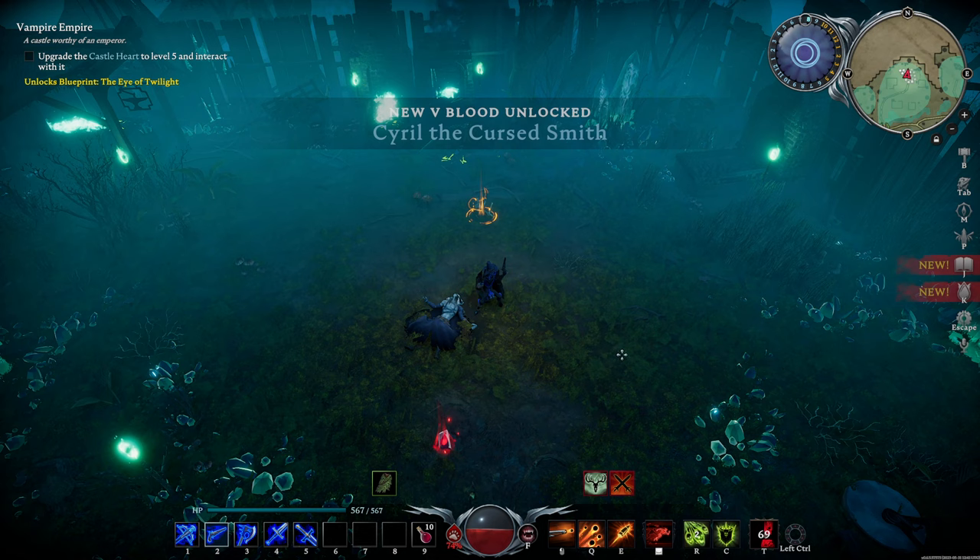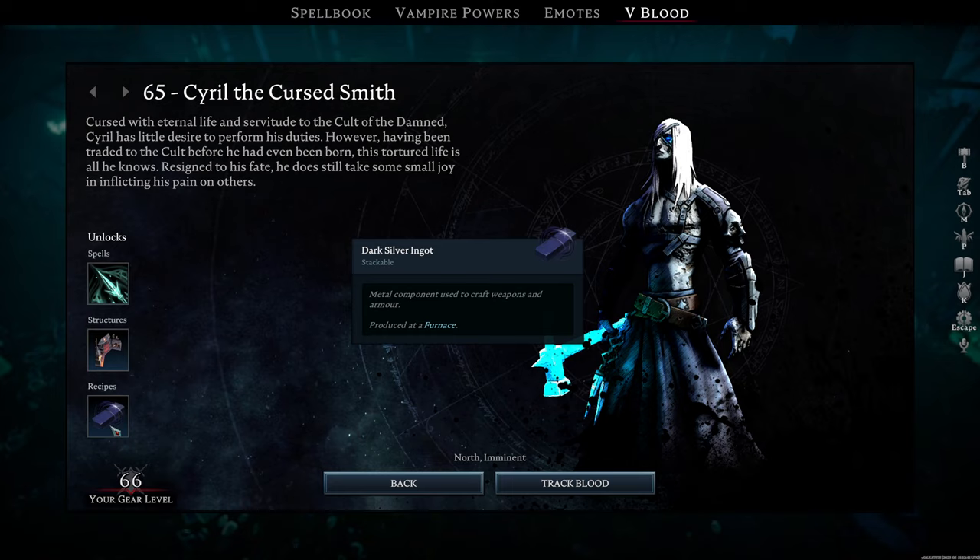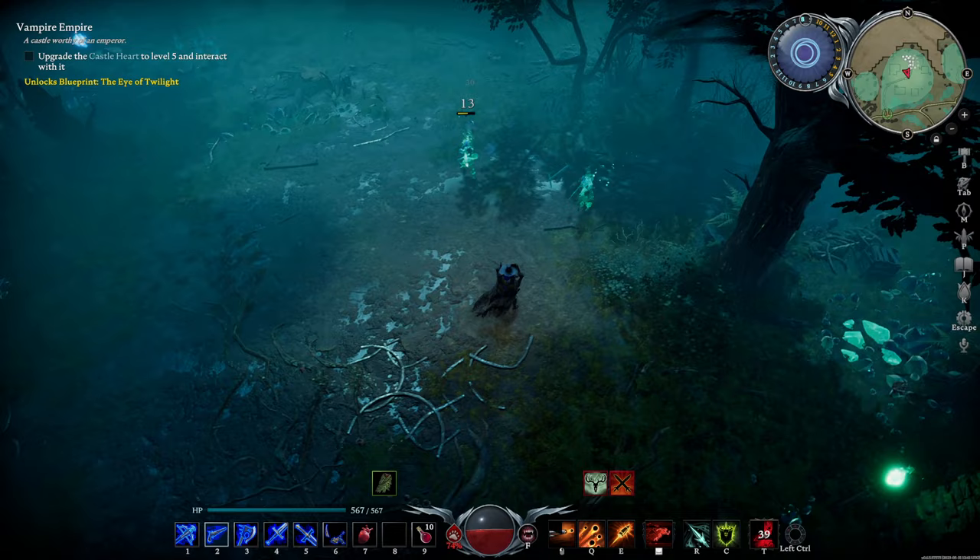Upon defeat, you'll gain the Wraith Spear ability. You'll also learn how to make the anvil, which can craft tier 3 weapons, and learn how to smelt dark silver ingots, which they require. Wraith Spear is an illusion attack that causes you to dash backwards, then throw a spear that pierces through your enemies.